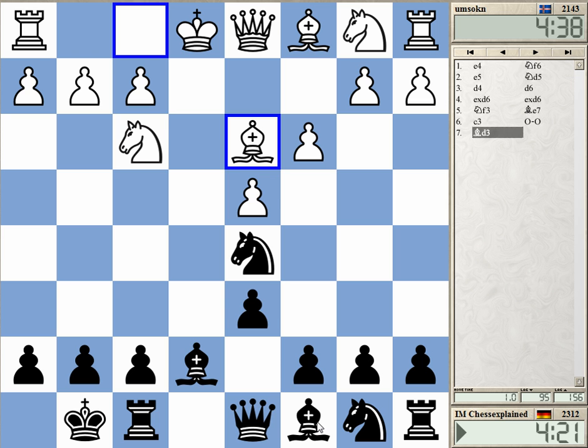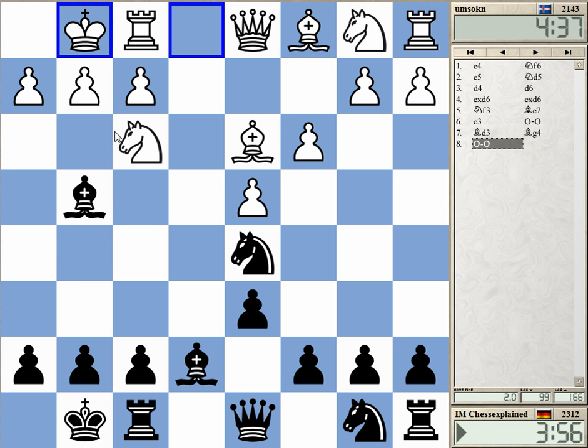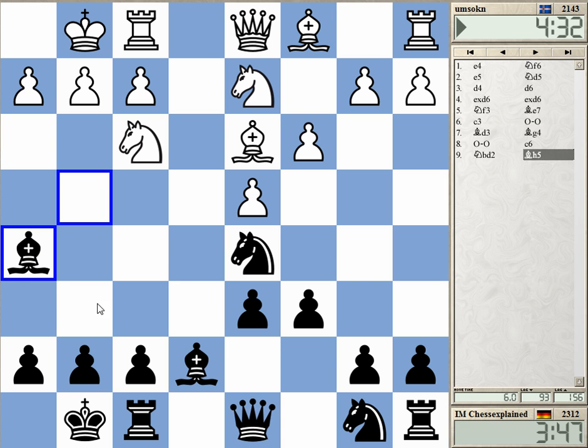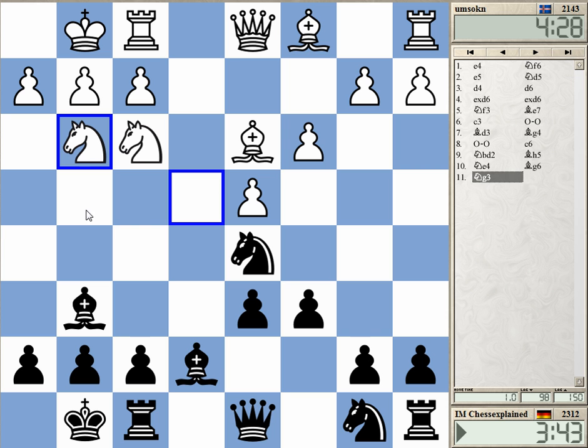What about bishop g4? Not quite sure how to develop here. Should I play knight c6? This bishop on c8 is not particularly great — maybe I should try to exchange it on g6, make a square on c7 for this knight. Intending bishop g6; I was hoping he plays h3 at some point but he didn't do it. Just develop.